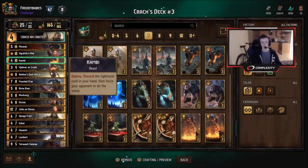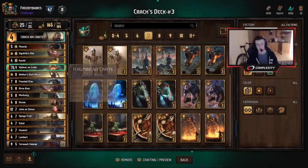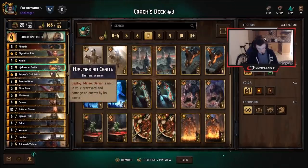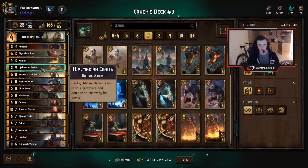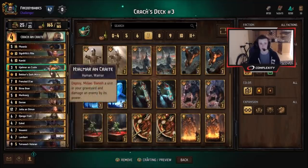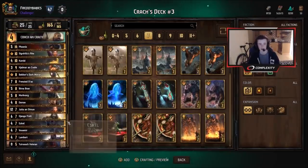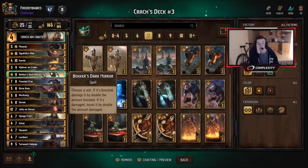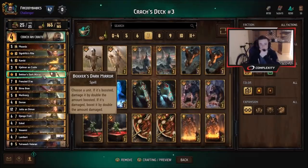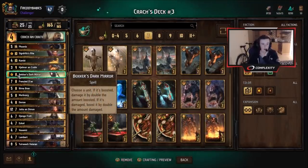Next we have Camby. This card's really nice — it can discard a high-value unit from your opponent while also getting value on a discard. So you get rid of Morkvarg, and it ends up being nine for ten provisions, plus you get rid of an opponent's card — pretty good. Next we have Hjama, which synergizes really well with the Veterans and with Jutta to an extent. He's just some nice targeted removal; you can get the value quite efficiently by putting those Veterans in the graveyard. Next is Becker's Mirror, which works really well with Jutta and to a lesser degree with Veterans. If you use it on Veterans it's worth eight points; if you use it on Jutta, it's worth twelve. So Becker's is really good value in this deck.